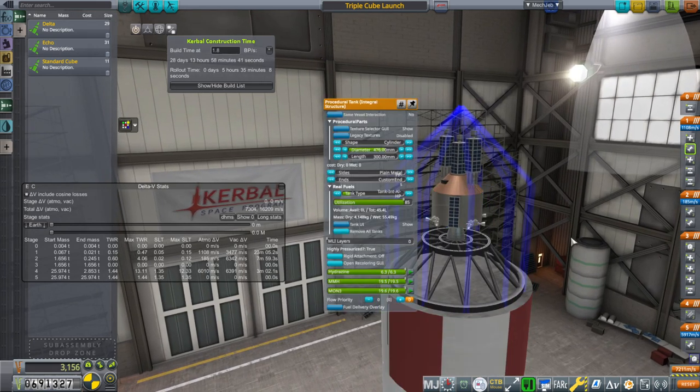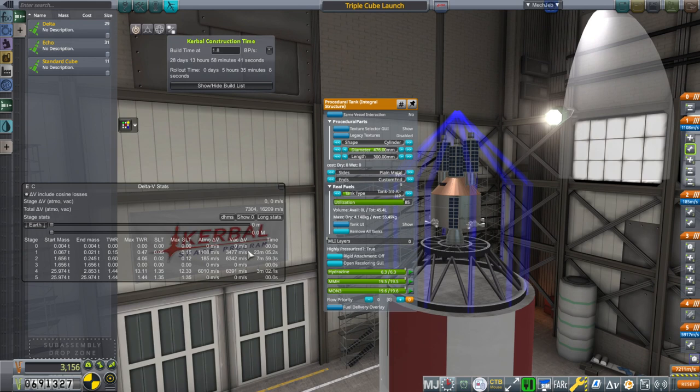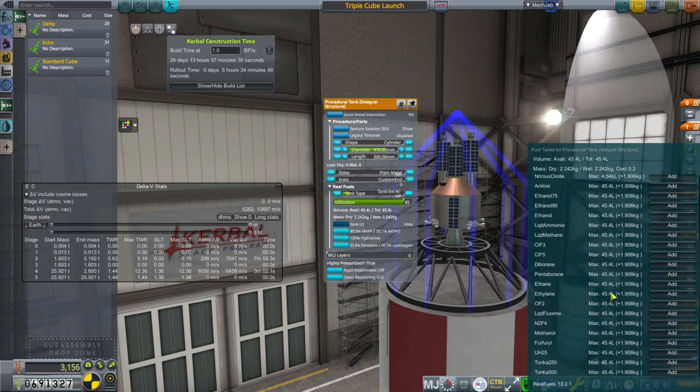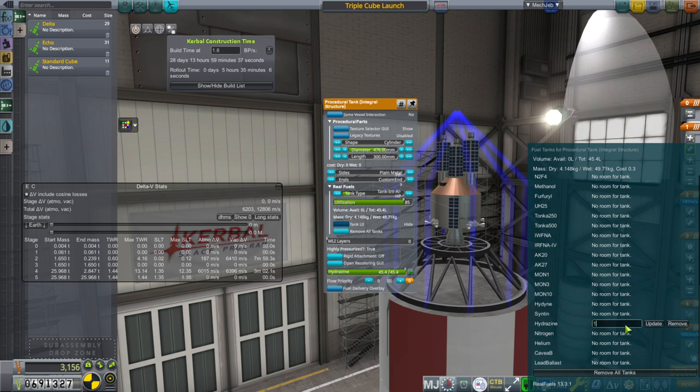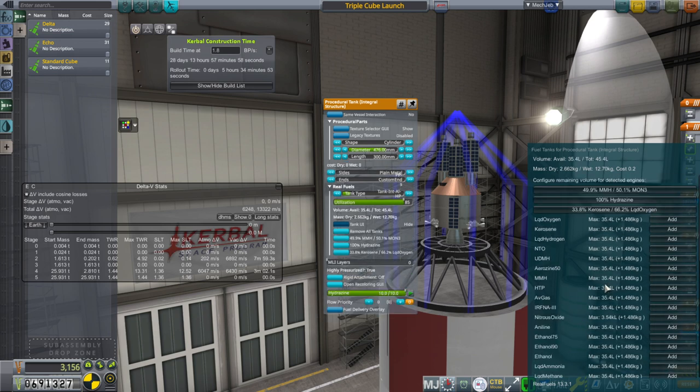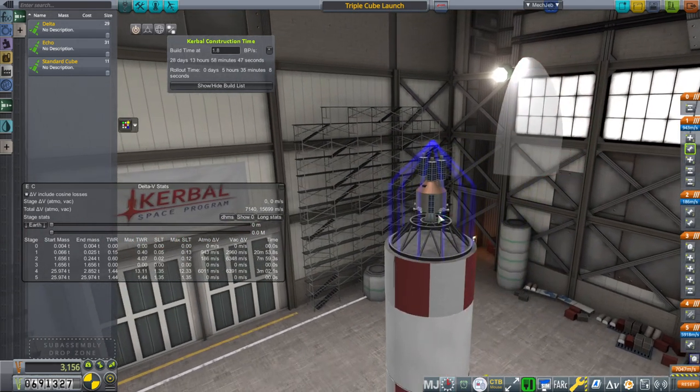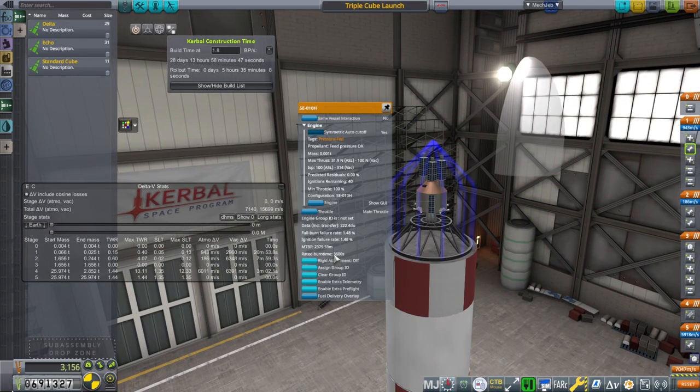I snuck hydrazine in here. I think we could do with less delta-V and I would prefer to have bonus hydrazine. So let's remove the tanks, add the hydrazine — let's say 10 units. We had only one on the lander and we technically ran out. Then we'll have the rest as that — 20 minute burn time. Actually there's a limit, but the rated burn time of this is an hour, so it's okay.